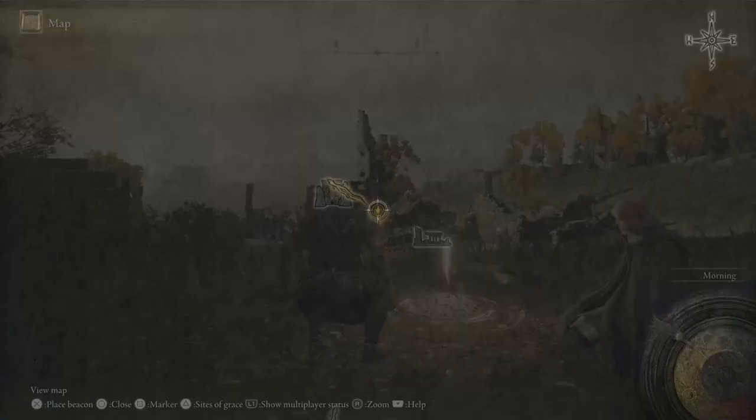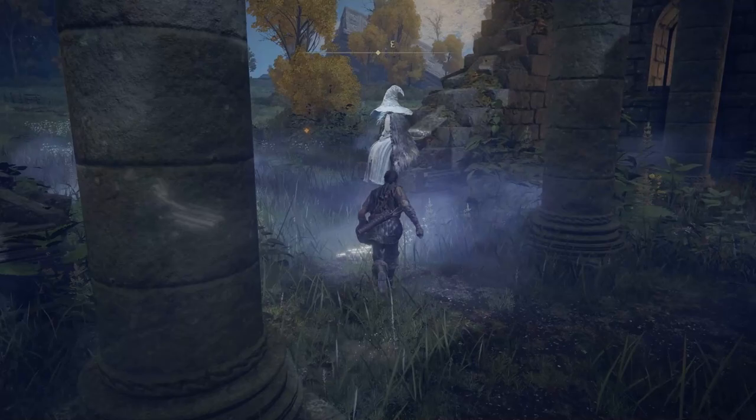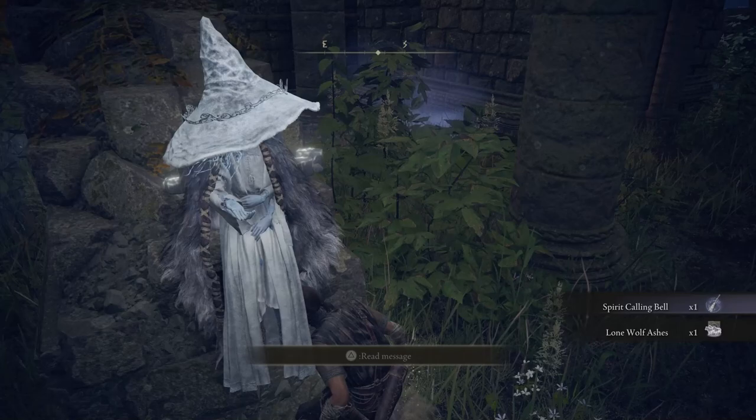Once you have access to Torrent, open your map and fast travel back to the Church of Ele. You'll find the mysterious witch Renna. Talk to her and tell her the truth — that you can summon Torrent. She'll give you a bell and the lone wolf ashes. Curiously, this lone wolf ashes summons three wolves. Who would have thought?